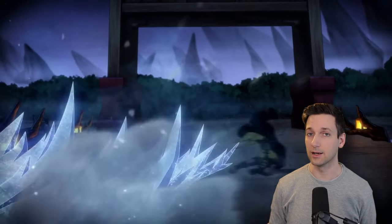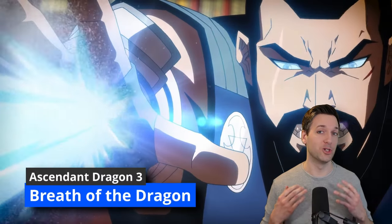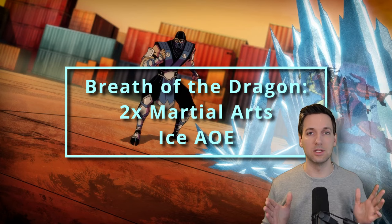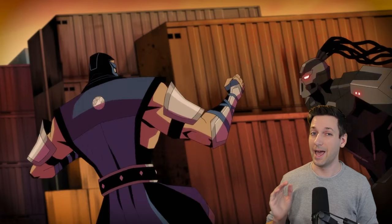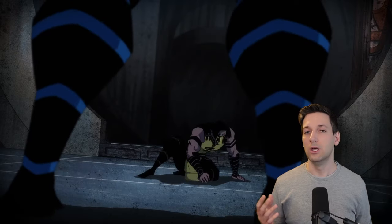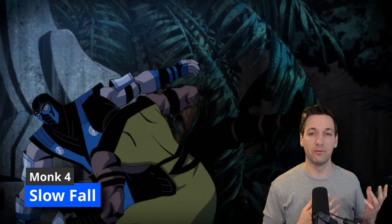Of course you're Sub-Zero, so we're going to be leaning into cold. The other feature you get when you choose this subclass is Breath of the Dragon — you can project out your chosen element, cold, in either a 20-foot cone or a 30-foot line that's five feet wide. Anybody in that area has to make a Dexterity saving throw or take two rolls of your martial arts die in damage; on a success they take half damage. You can use this a number of times equal to your proficiency bonus, and if you use them all you can get one use back by spending two Ki points.